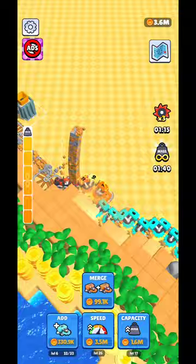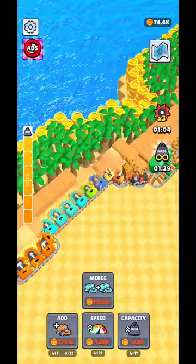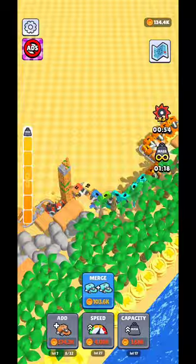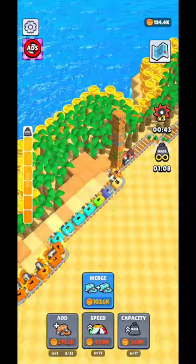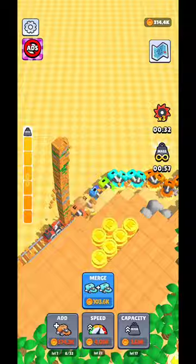Besides the triple damage ad, there's also the increased capacity ad, which is quite important and will really help you deal more damage to blocks. And you're also going to have the gold ad, which offers a triple price for every block — everything on the island transforms into gold. You want all three ads: triple damage, the gold one, and maximum capacity. If you watch those three ads at the same time, you'll farm quite fast and earn quite a lot.